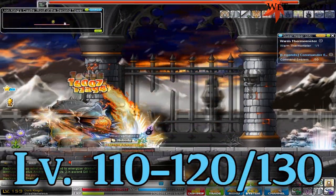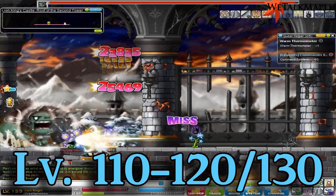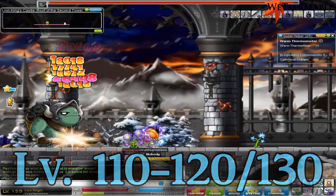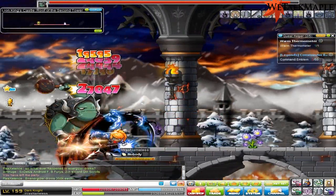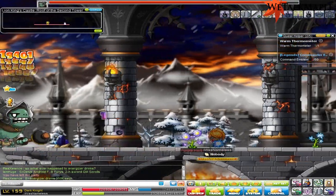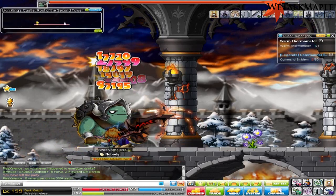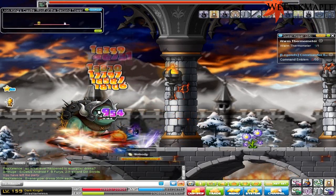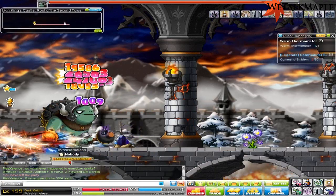From level 110 to around 120 or 130, you're going to come to Crockies. Unfortunately I don't have any footage so I'm giving you footage of Annie, but yeah — you're going to want to come to Crockies and train here at LHC until around level 120 to 130, depending on your funding and how comfortable you are about moving on.